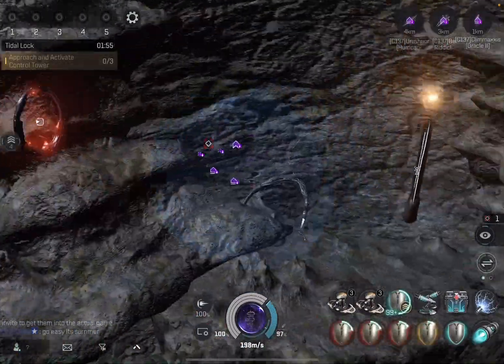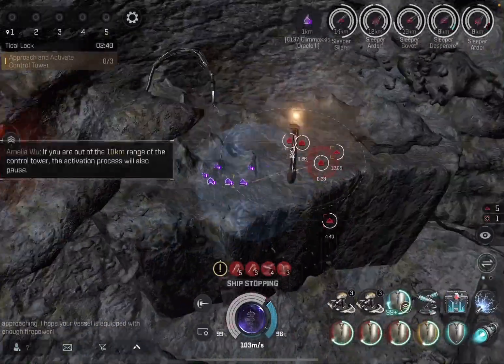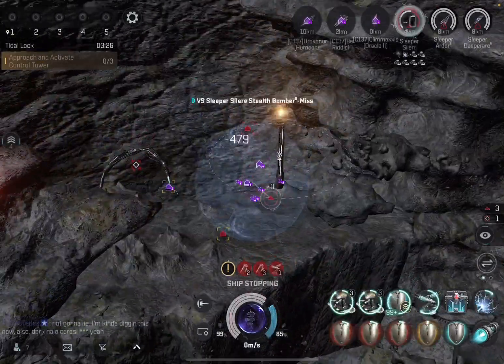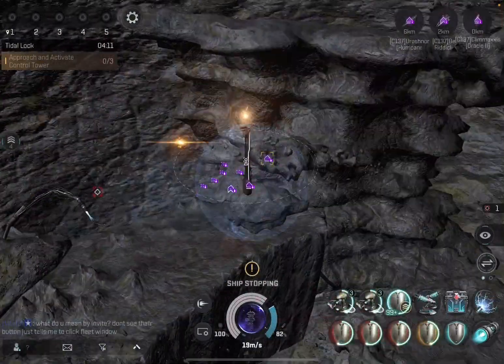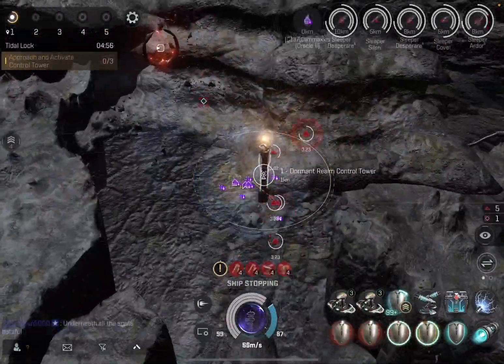I've sped this up because it takes a while to figure out what's going on. There's a control tower in the middle of a cave — that's essentially it. You move your fleet of four over to the control tower, and as soon as you're inside that ring, all these sleepers spawn, and they are not easy to kill because they're right on top of you and you have absolutely no way to hit them.